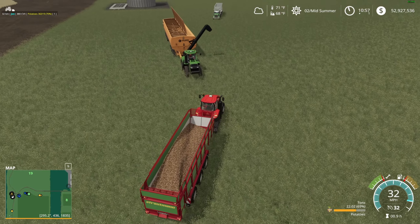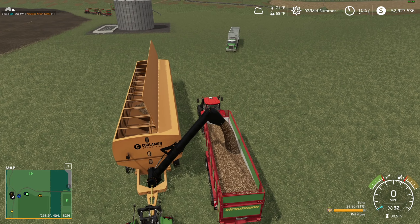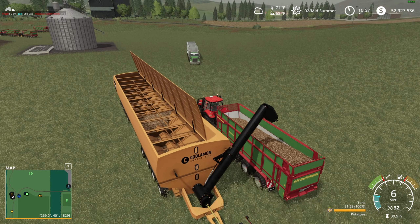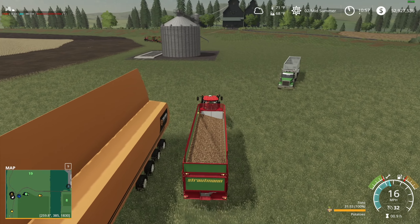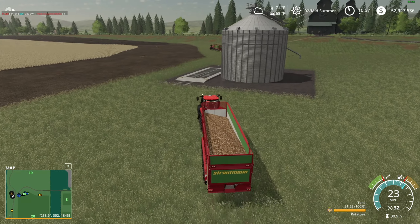So we started out with those Ropas and I had this mother bin sitting here. I was actually filling the mother bin from the Ropas — which I know I just said I don't want to use an auger, and then boom, there's an auger. I was going to auger with the mother bin, then to the truck, and run them that way.